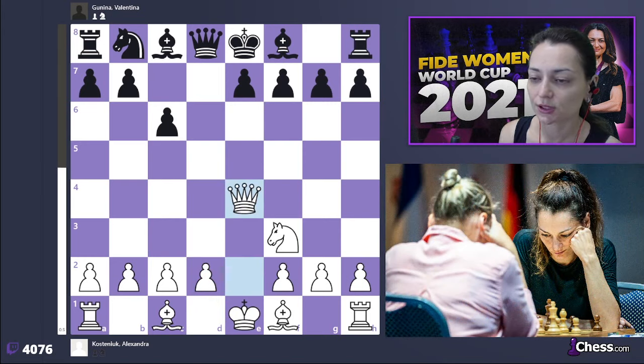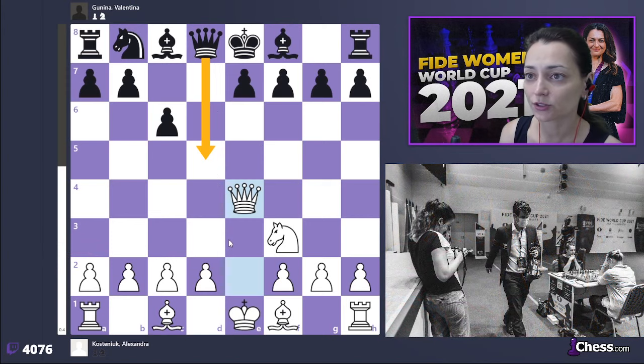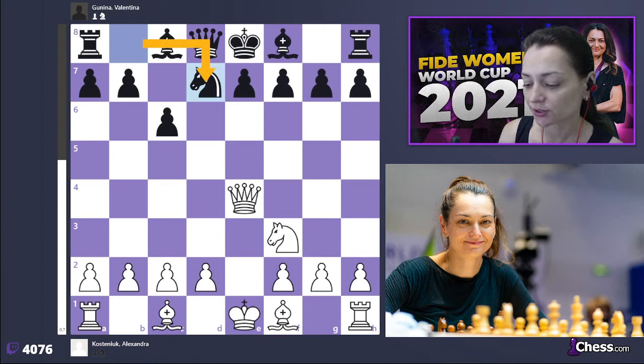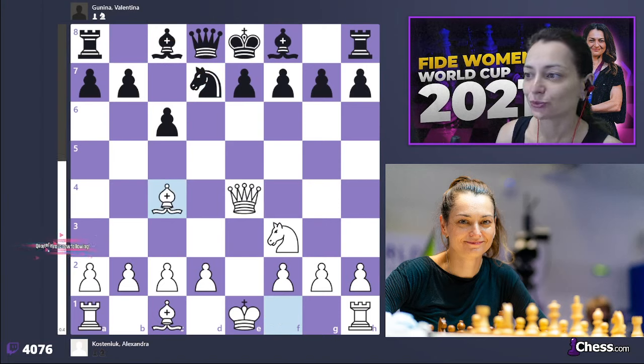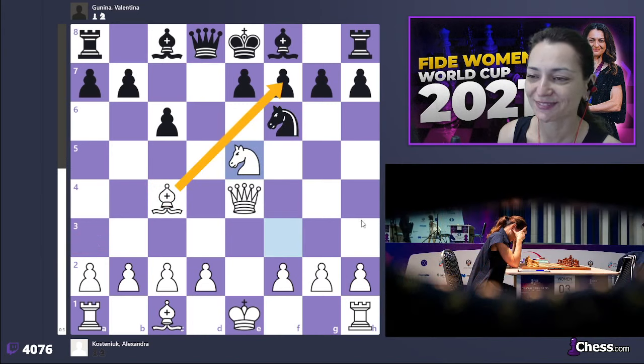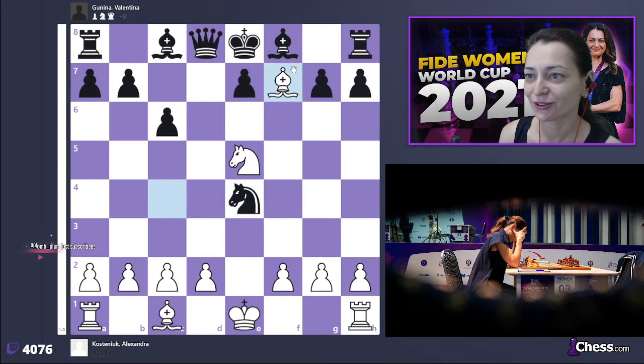She took on e4, I took on e4, and again it's a crossroads — black has several options. One is queen to d5, trying to get to an endgame, but in this game Valentina opted for knight d7. I also consider this move to be one of the strongest here. At this exact point, bishop to c4, knight f6, g5 is a very nice trap — if you grab the queen you get checkmated.